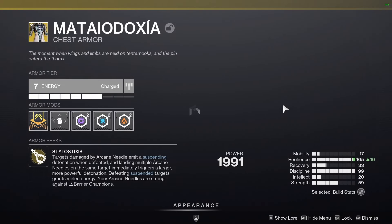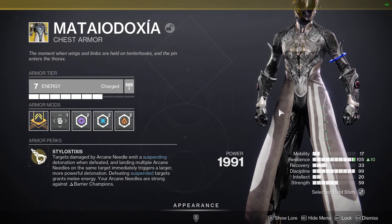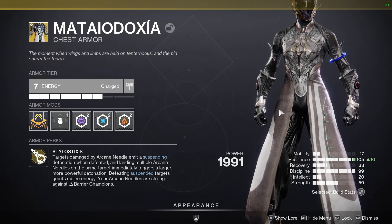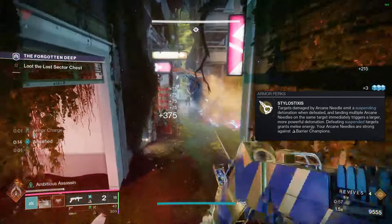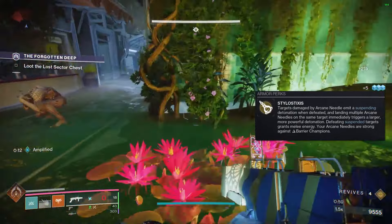Do you want to take advantage of a lot of light buffs while also being able to consistently suspend targets? Check out this new suspension build that I made for my Prismatic Warlock. It's been really awesome using the new exotic chest piece for Warlock, but before I get into everything that you need to know for this build.